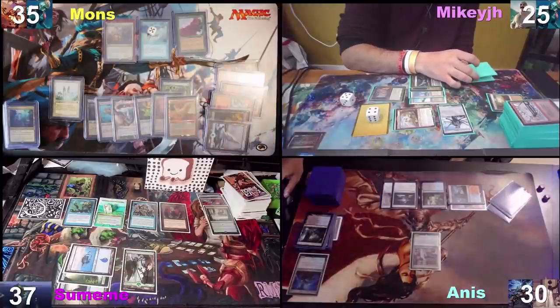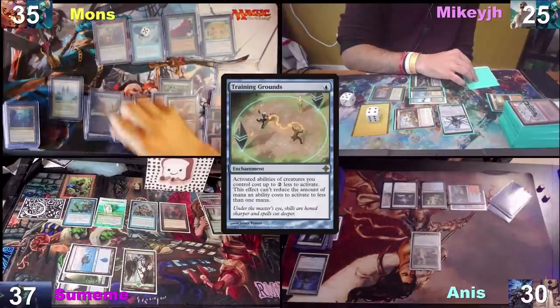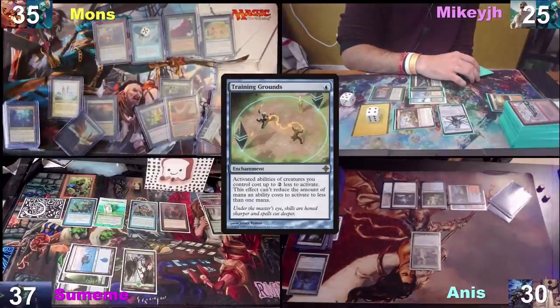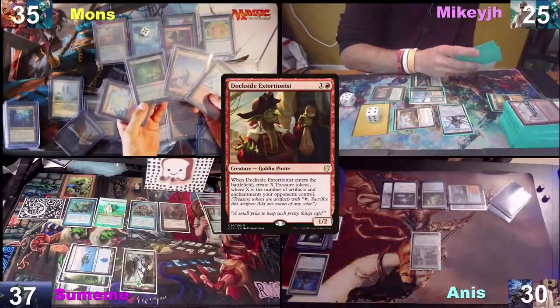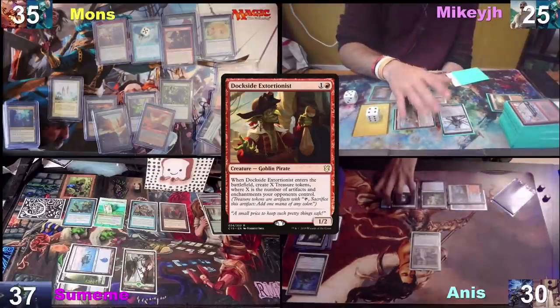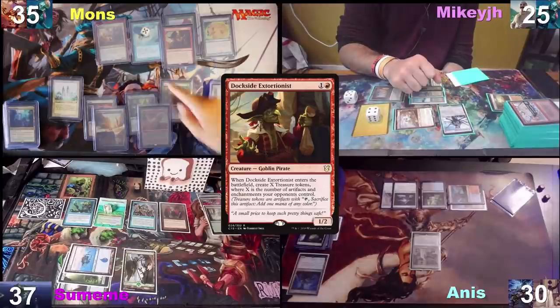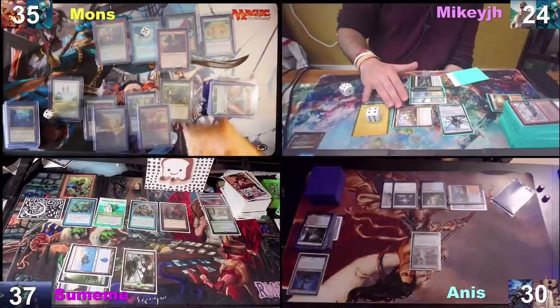On my turn we're going to untap. What is stronger than a four-fish? It's a five-fish. I've never seen this before in my life. Also paying for my Vile Smasher. Drawing card for the turn. We're going to play Lotus Petal, eight Training Grounds, put an Arid Mesa into play, and cast a Dockside Extortionist. Here's my hand — I have five artifacts. Vile Smasher hits Mikey. After Nine Threshers resolves I'm going to pass the turn.